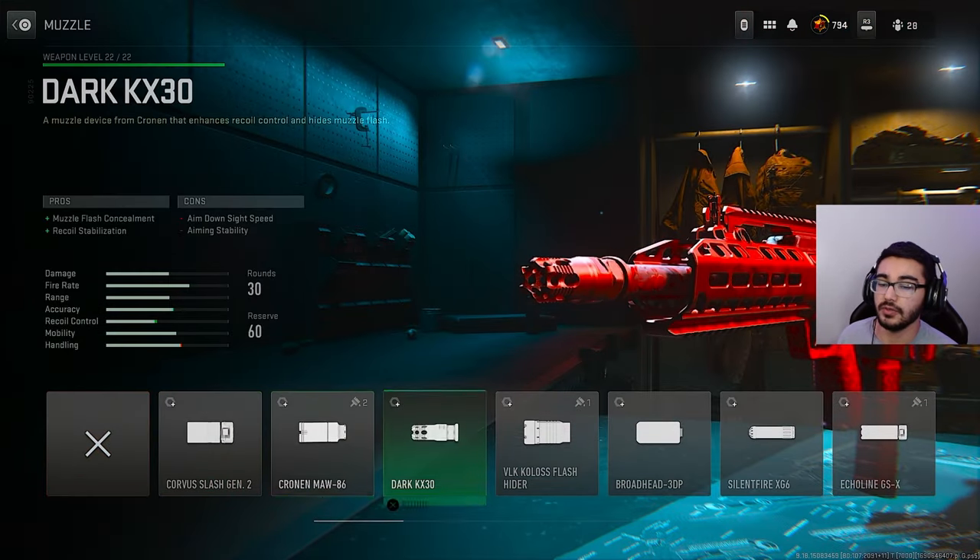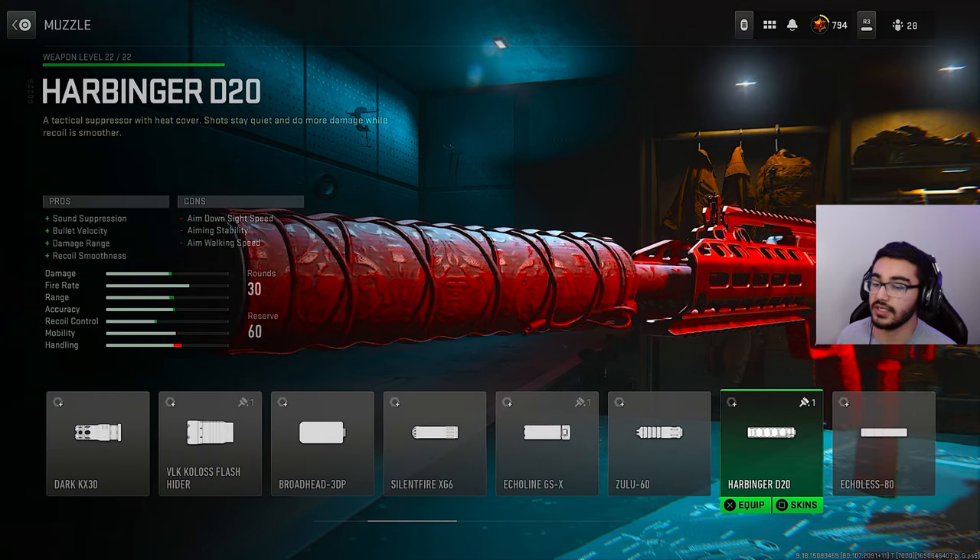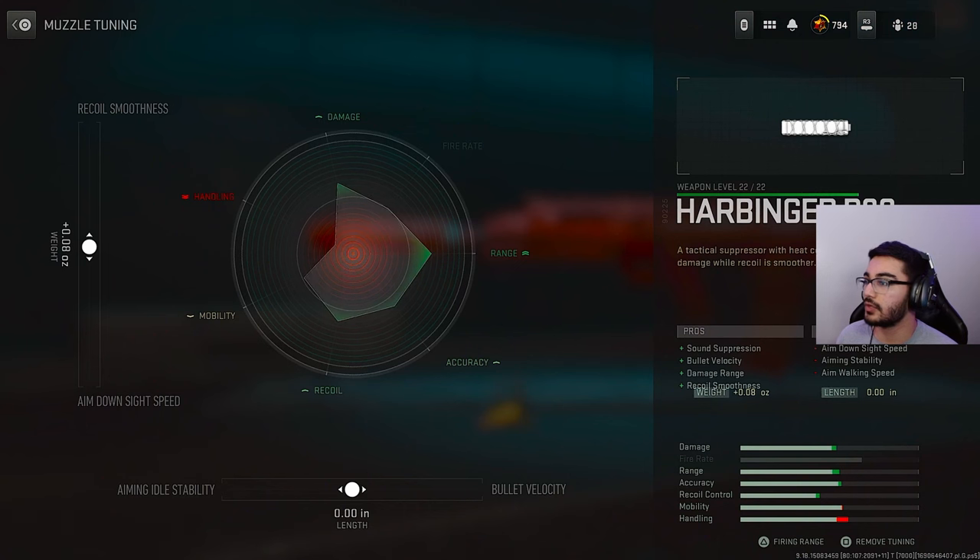For our next attachment, we're going to be coming into the muzzle. The best option is going to be the Harbinger D20, which gives us sound suppression, bullet velocity, damage range, along with recoil smoothness. For the tuning, we're going to go 0.9 ounces towards recoil smoothness.